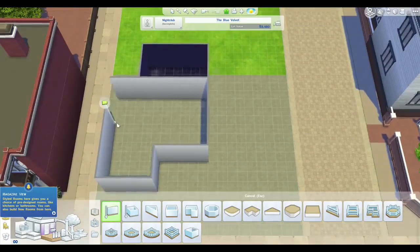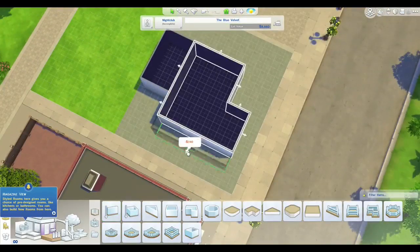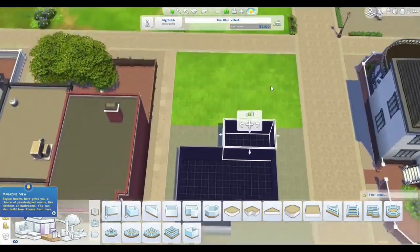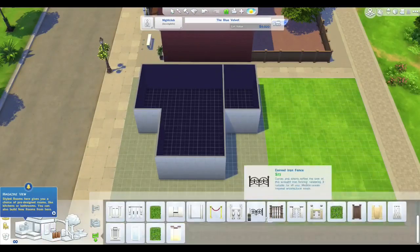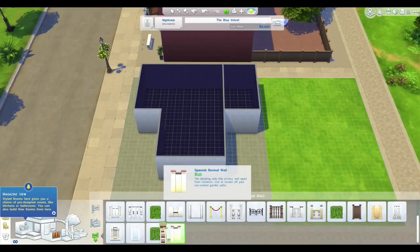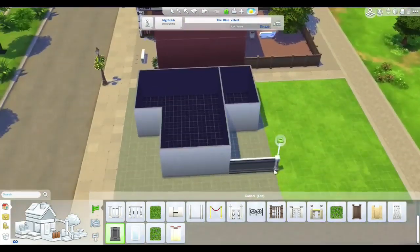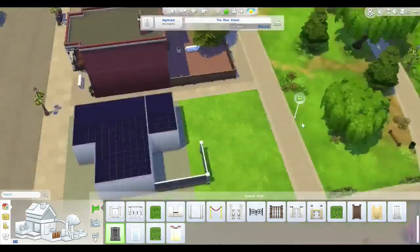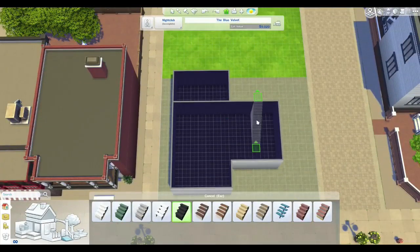I nearly downloaded a house from the gallery to renovate into a nightclub - like an old Victorian one - but in the end I thought we would just build the first one from scratch. Later on maybe we can do a Let's Renovate series, because we've still got the Let's Renovate a Share House series running at the moment too. The general idea is that it's located in Willow Creek - we bulldozed the other nightclub that was here.